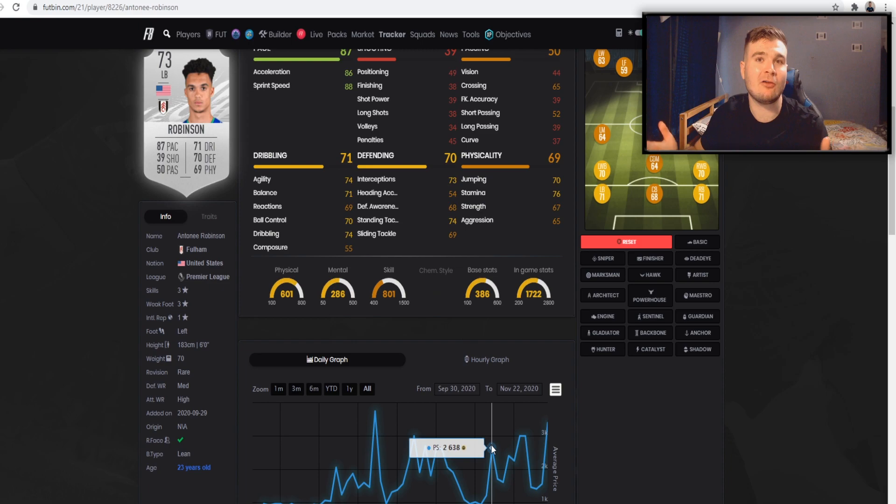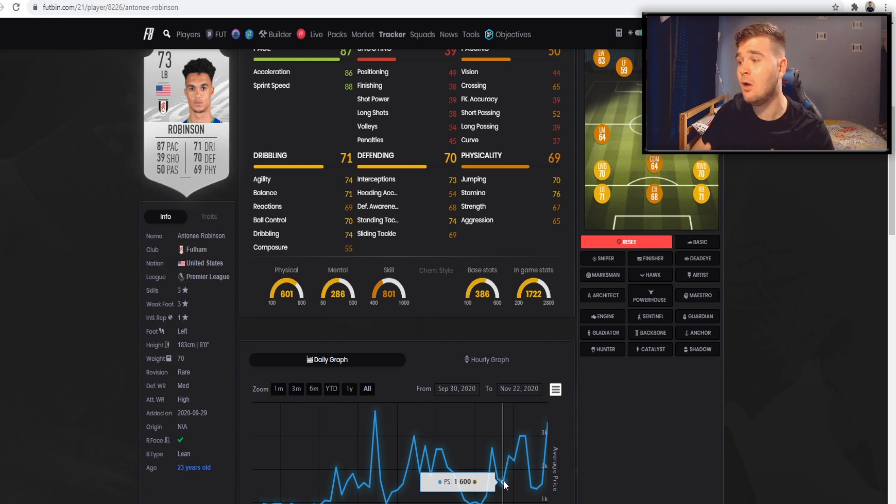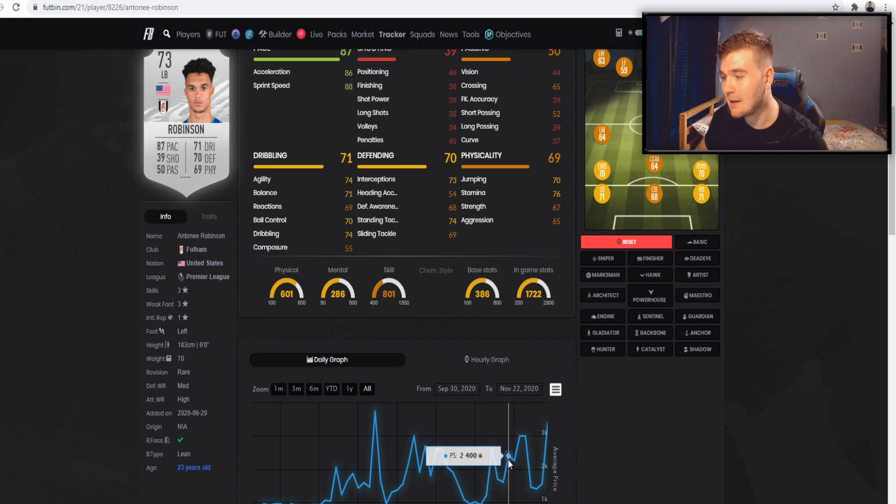When Friday, Saturday, and Sunday hit, people are playing Fut Champions and are not completing objectives — so let's say his average price on Thursday was 4k. Come Friday and Saturday his average was 1.6k, because people are playing Fut Champions and there's no demand to complete objectives until Monday to Wednesday. This is just an average — you might have been able to pick this card up for 1k. This is where you buy, because by Monday to Wednesday you can see on the Sunday he's already rebounded to 2.4k.